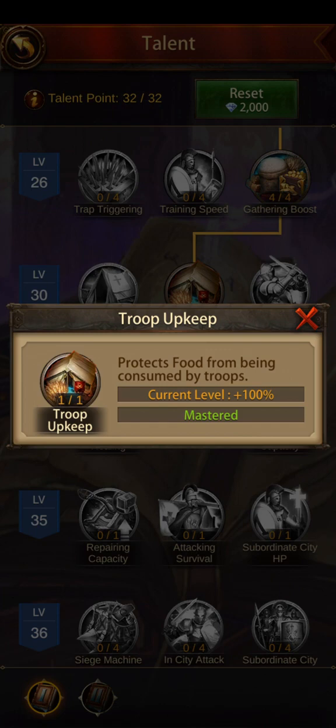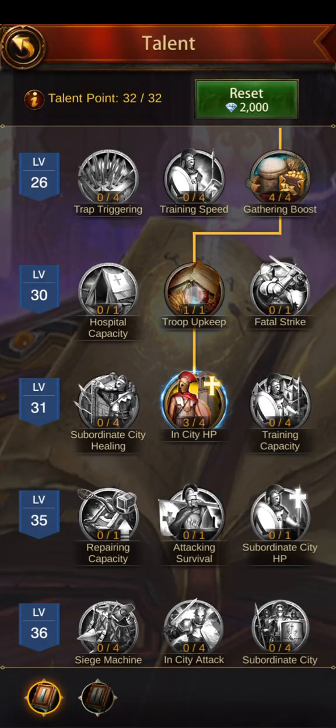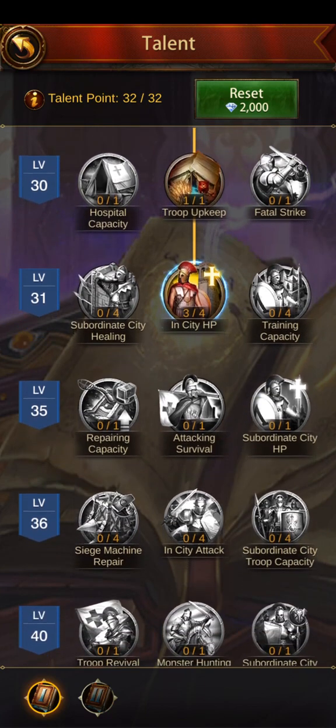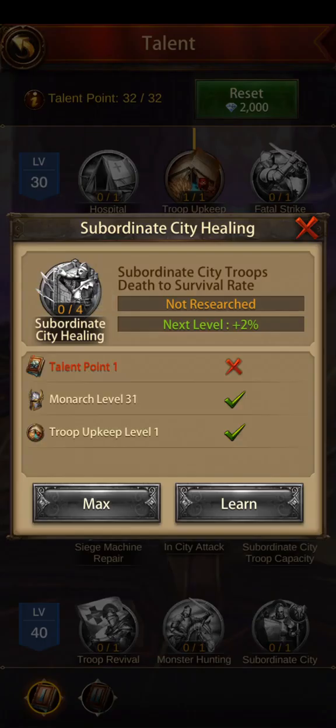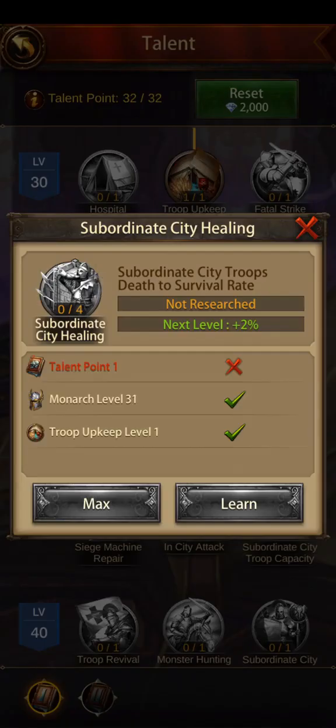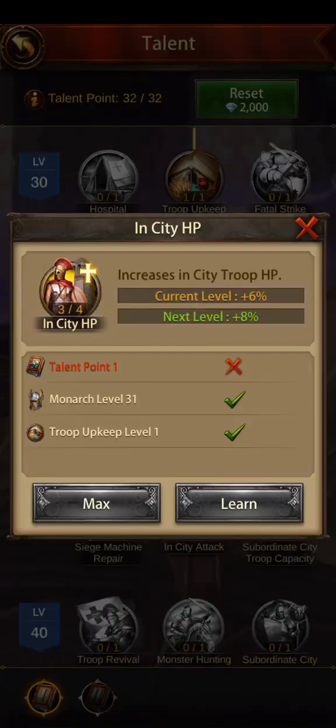There are other ways to increase hospital capacity. What you really want is to protect food from being consumed by troops — this increases food protected from troop upkeep by 100%. I would totally go with this one. The other option just kills enemy troops, which I don't care for. The last row: training capacity is not that important. Subordinate city troops death-to-survival I used to have, because if your sub troops get zeroed you don't have to wait as long to retrain.